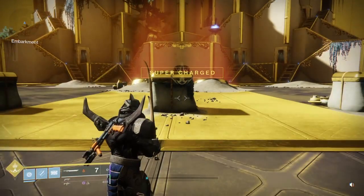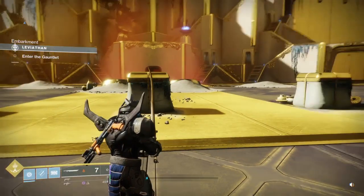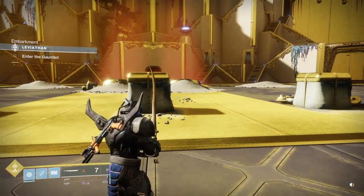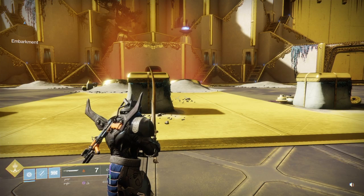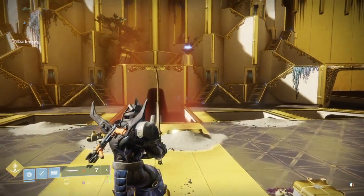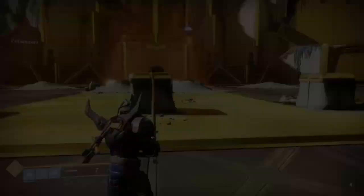Let's talk about how the jump works. I'm going to double tap — obviously you get in the air with a single jump, but when you tap it again, depending on how quick your cadence is, that's how high you're going to go. So I'm going to double tap super fast — we go about that high in the air.